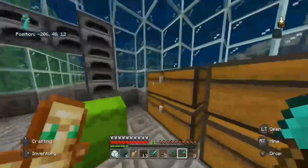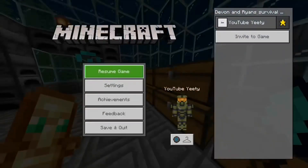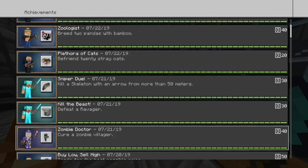They're called conduits. They're really cool — they make it so you get night vision and you can breathe underwater. Look at all my achievements!